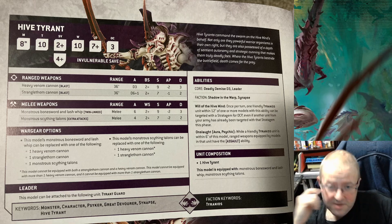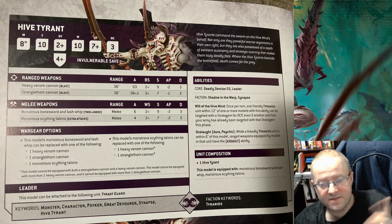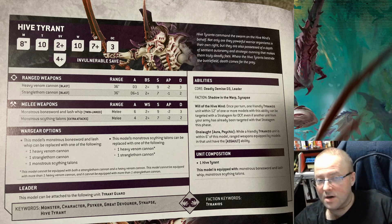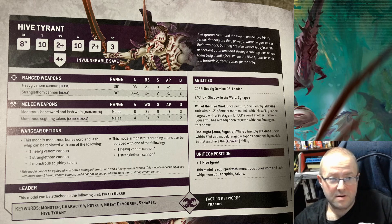Are you struggling against vehicles? I was a big fan of the Tyrant Fex with the Rupture Cannon — even though it's really swingy, it went up 45 points in the last codex. The last game that I played I brought two Norn Emissaries and they melted some stuff with their Psychic Lance. So I'm thinking that might be the way to go.